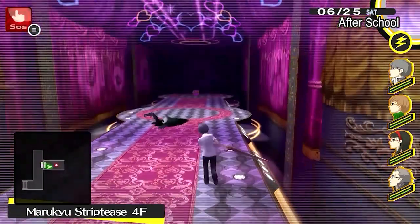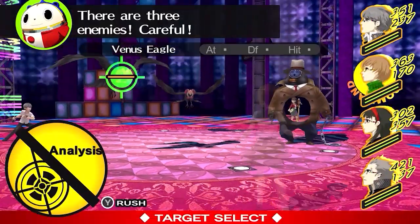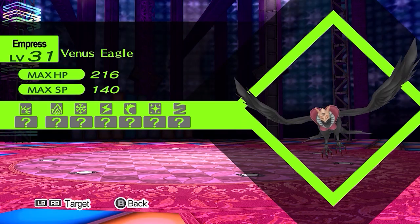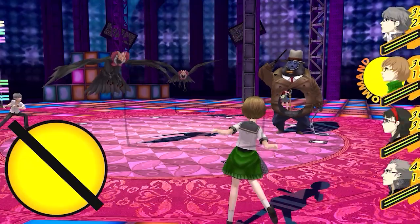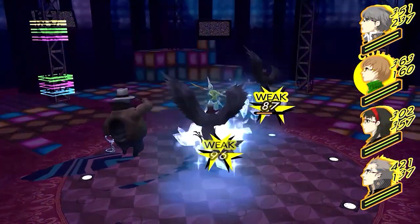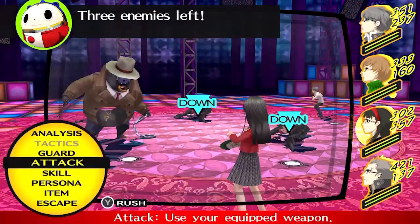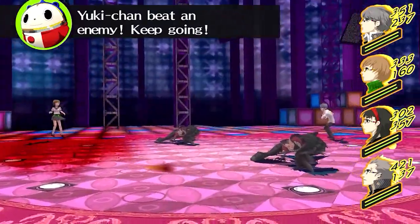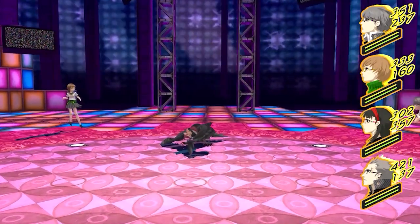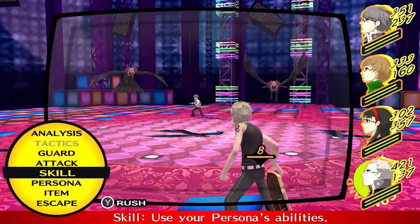Hi everybody and welcome back to Let's Play Persona 4 Golden. We're continuing through Rise's dungeon. This time we have to deal with the Venus Eagles — Empress Arcana. I believe they are weak to ice, that's right. They don't have a weakness per se but their defenses aren't that great, so you can just hit them with physical moves and they'll go down pretty easily.